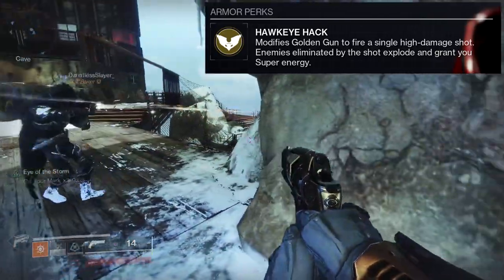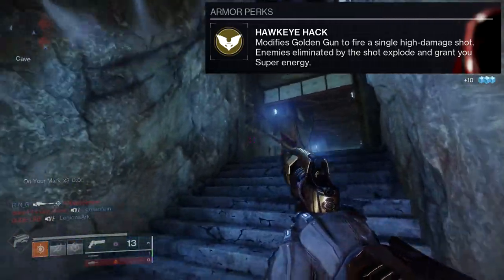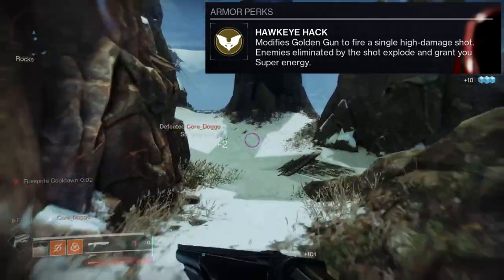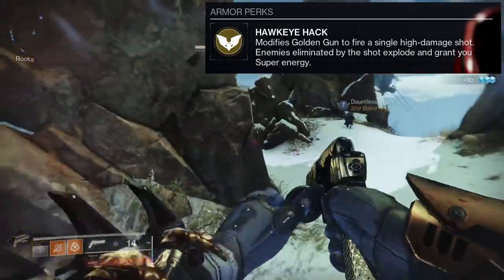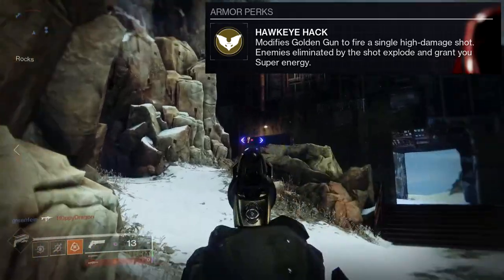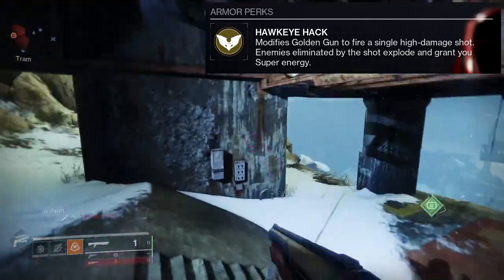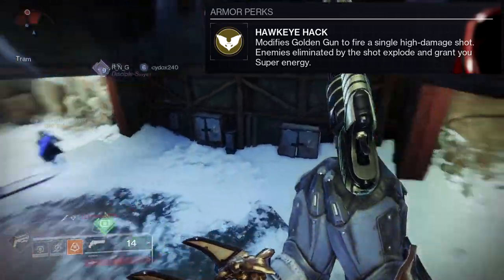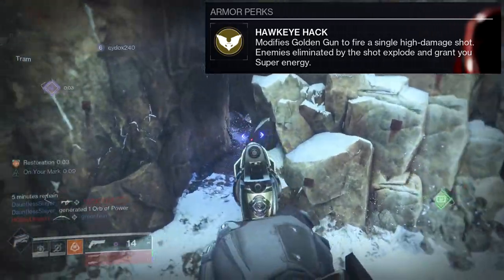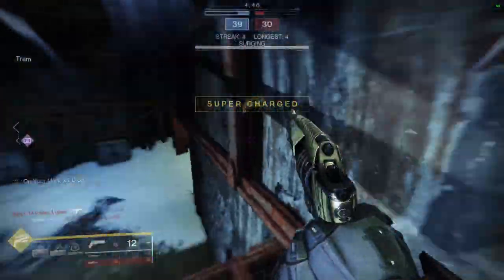There are so many different options for DPS for Hunters that Celestial is unfortunately not only not good, but it's also really easy to whiff. You only have one shot, so if you miss it, you're kind of screwed. And most of the time the 'grant you super energy when the enemy is eliminated' is kind of useless considering you're usually going to use this for boss damage — you will never see that super energy come back.